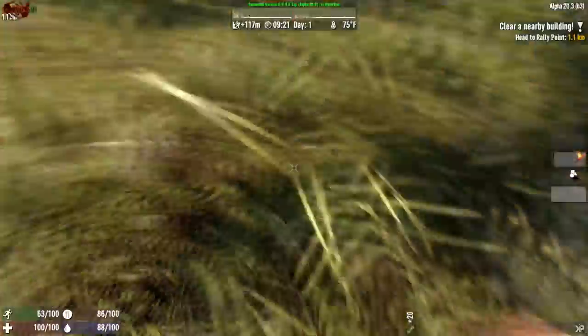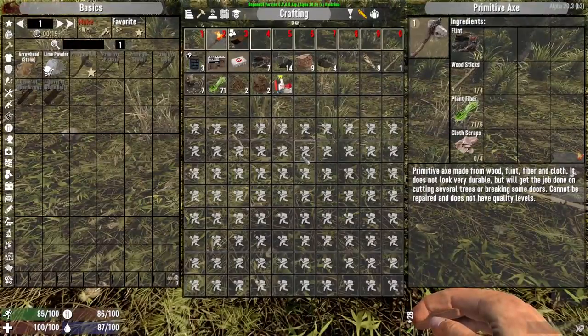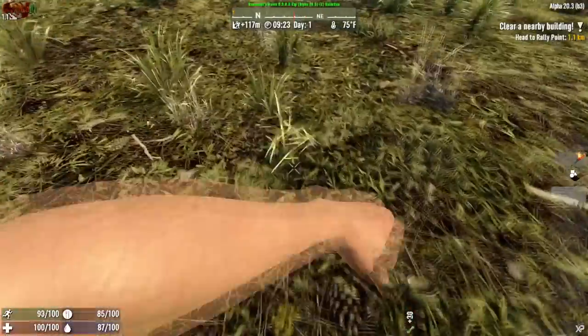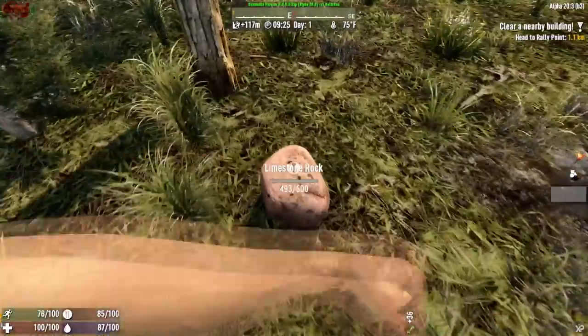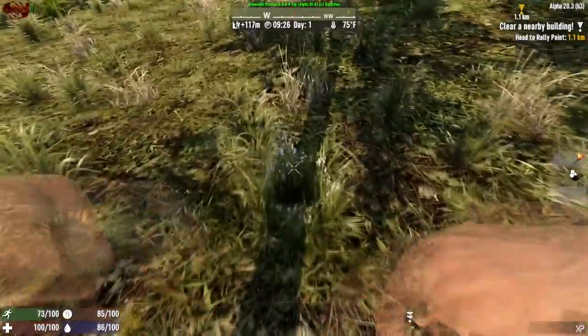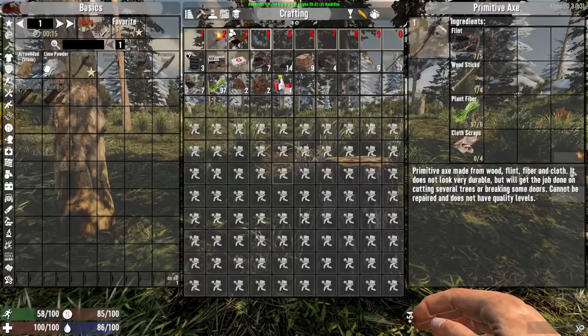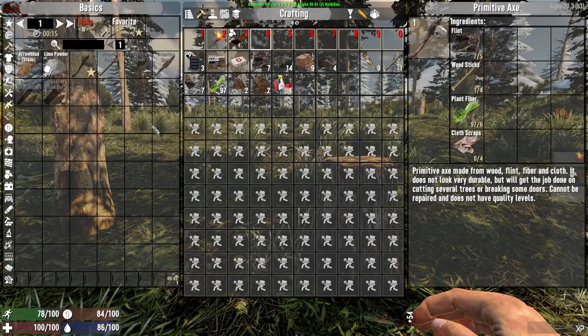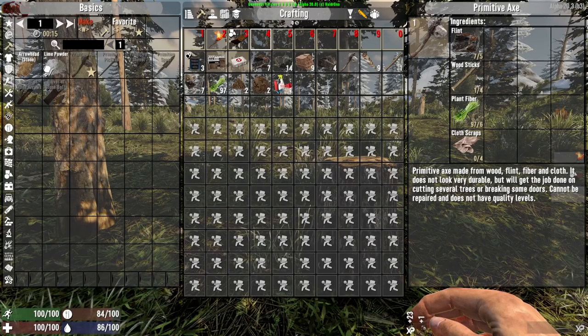Once we get our axe, we got to try to make ourselves a club. That is like the slowest countdown I've ever seen in my entire freaking life. Punching limestone just for the practice. I think the timer stops when you open or close your bag. I swear to God, that took forever.